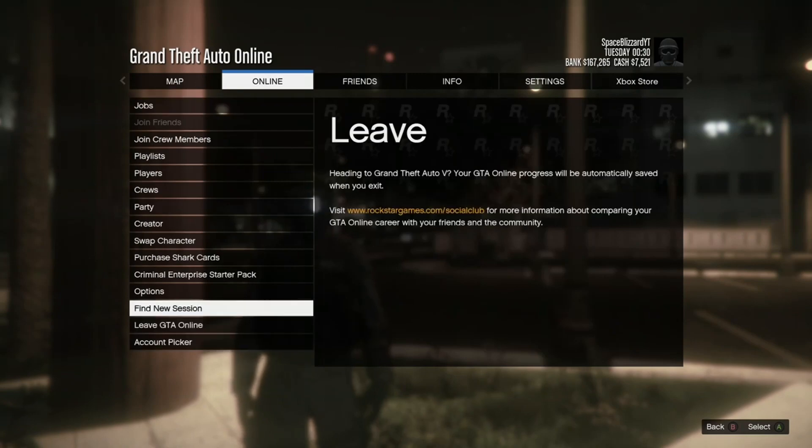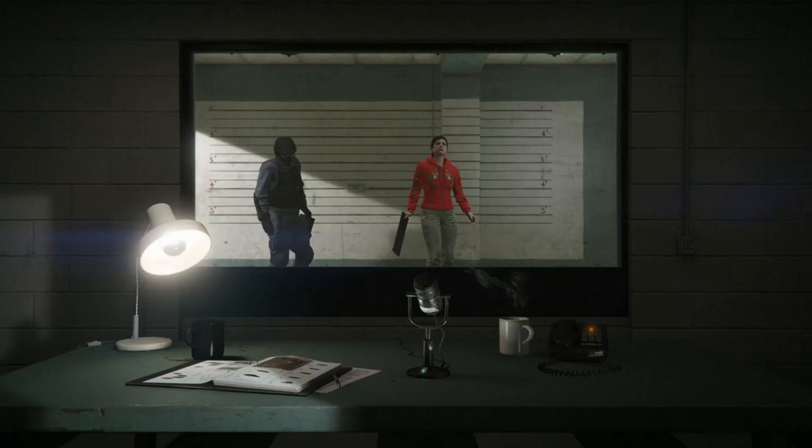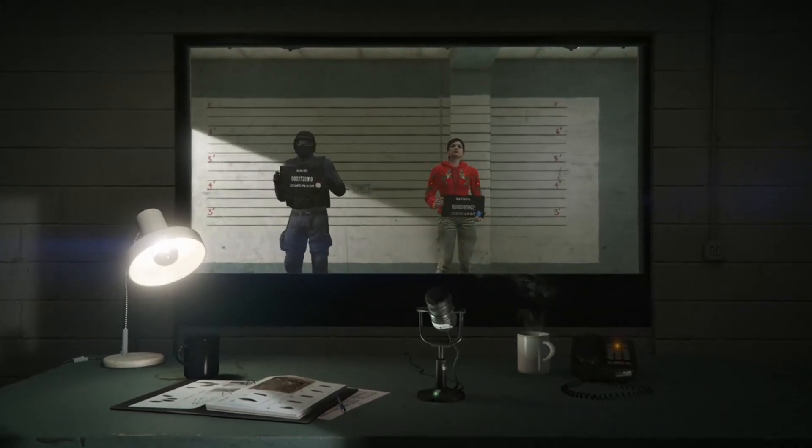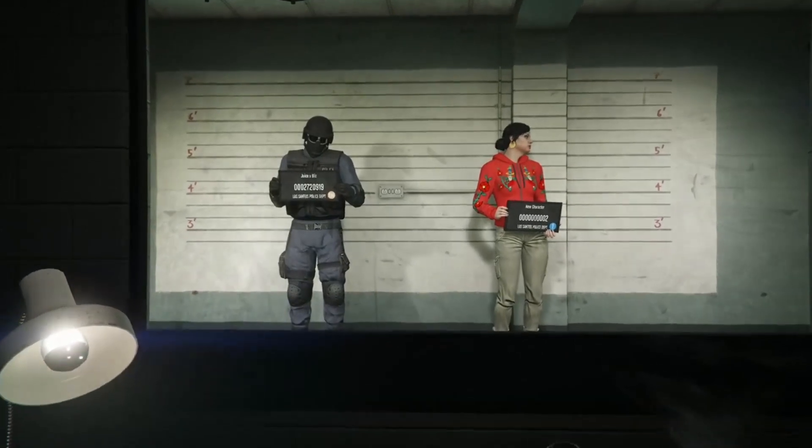First of all, you're going to want to go over to swap characters. Make sure you're in a session with your male character as well. Once you get here, if your male character is not on the left, then the glitch doesn't work. Just click off the video if your male character isn't on the left.